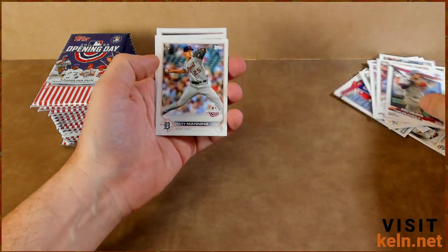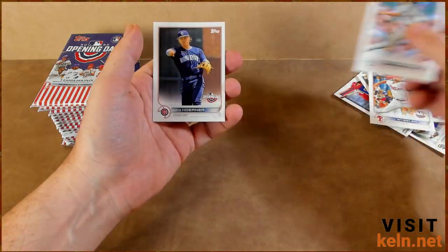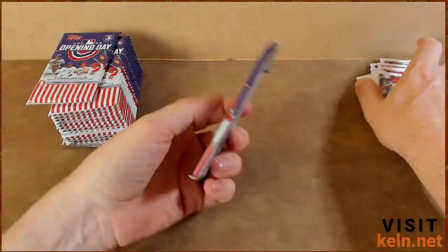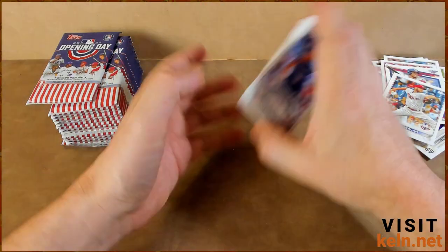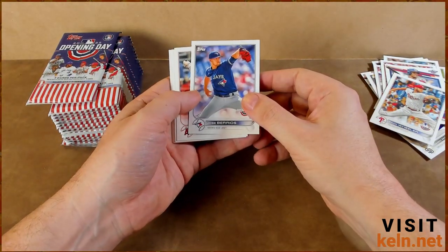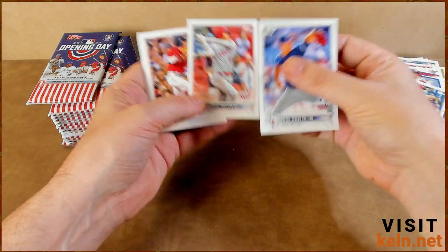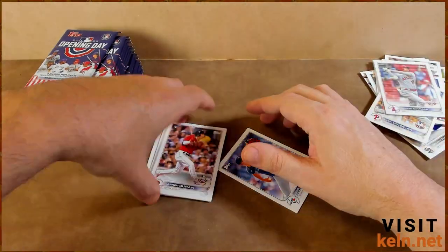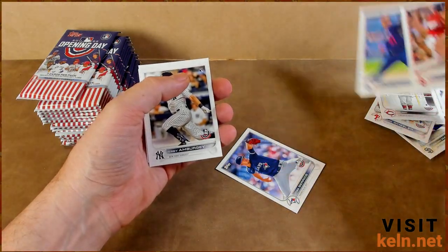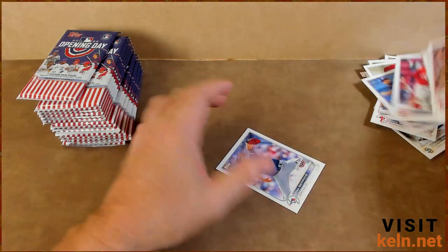Juan Soto Bomb Squad — this is turning out okay. Matt Manning, Zach Wheeler, Nick Horner, Xander Bogaerts on the back. Nice, much better centering on that — I'm not going to wait to sleeve it. Mr. Red — like Scherzer — and Xander Bogaerts.